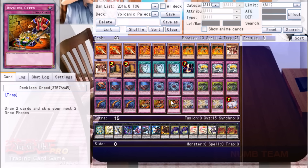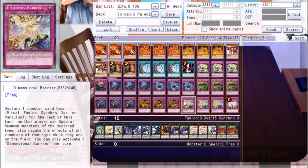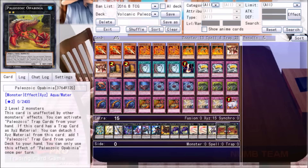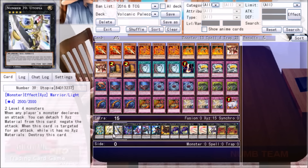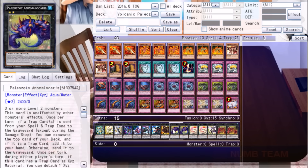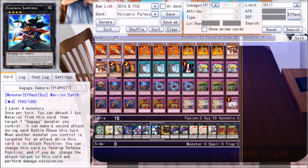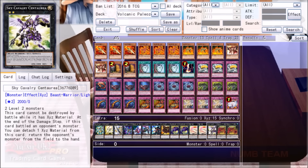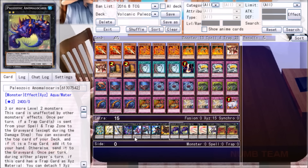We've also got three Reckless Greed, famously good in both Paleos and Volcanics, three Dimensional Barrier because we're little baby boys, and one Vanity's Emptiness, the only card worth playing. In the Extra, we've got a lot of Rank 4s I doubt we'll ever really go into, and a lot of Rank 2s that we will. The Rank 4s have creatures that do a lot of damage — Volcanics sometimes accidentally do like 6 or 7 thousand points of damage, and in that case a Utopia, an Xyz Dragon, a Cowboy, or a Gagaga Samurai can push in that last bit to win. The Rank 2s are Anomaly Carrots, Obapina, Tree Toad, and Sky Cavalry doing his best impression of Castel. Let's jump into the games.